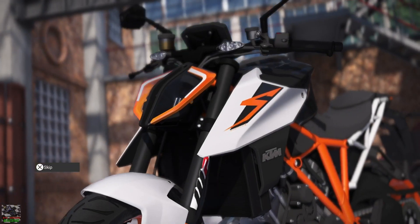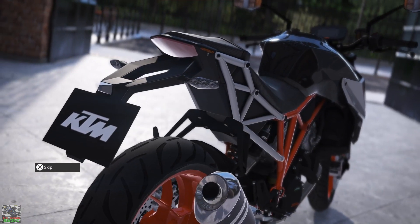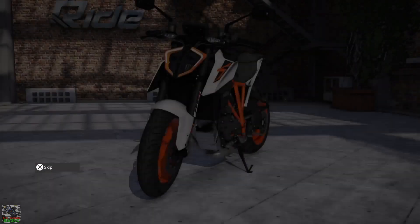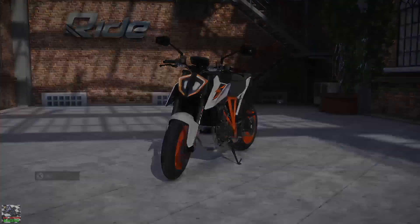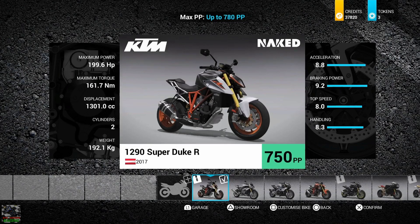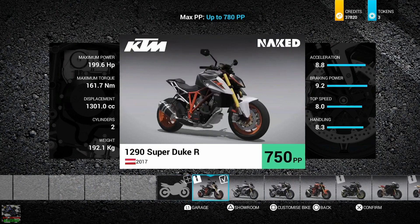The first bike I want to try out in today's episode is the absolute beast - the Super Duke R. I want to see how much better this version is, so we're going to race it and then match it up against the 2014 version. We fully maxed out the new Super Duke R 2017. It's slightly less performance points than the older version, but the handling and braking power is slightly better. The acceleration and top end favour the Super Duke R 2014.